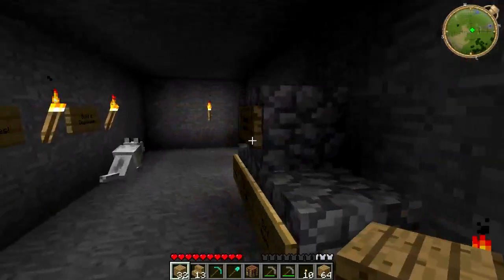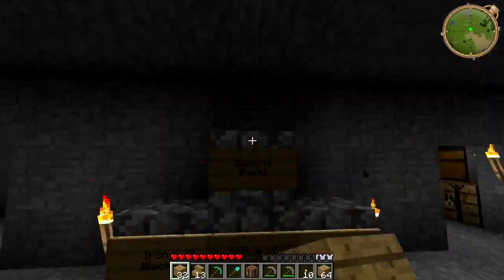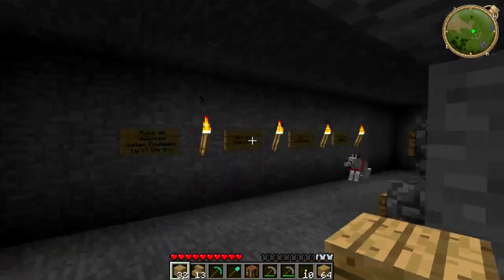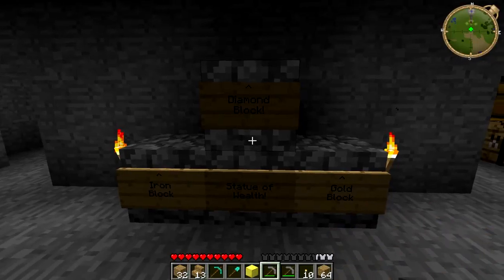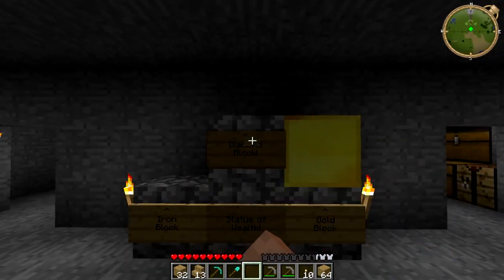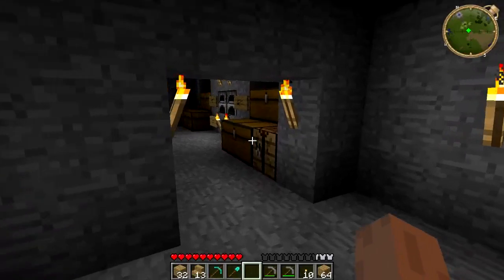I've also made this, as you can see, a statue of wealth. I'm going to need an iron block, a gold block, and a diamond block — it's another task I've set for myself. If I go up here, I have the gold block already because I've got tons of gold from down that cave. So the gold block goes here and it looks pretty awesome. Diamond block goes at the top — I won't be making that for a while. I could also make the iron block, but I'm going to go to bed just now.